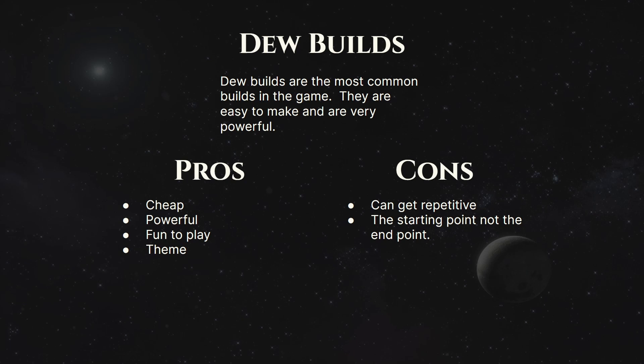The pros for a DEW build are that they are cheap to make — you can do them as a free-to-play player. There's plenty of rewards from missions, reputation, and lots of ways to get energy weapons in the game. They are powerful — easily one of the most powerful styles of play. They're also fun — whether it's cannons or beams, they have that Star Trek theme. You know, what you see watching DS9 and the Defiant flying through with all the cannons blazing. It's what you expect, and their theme is very much on point.